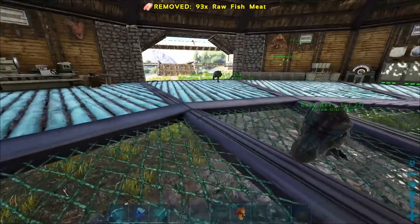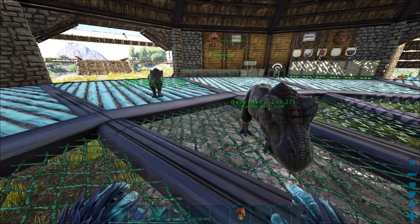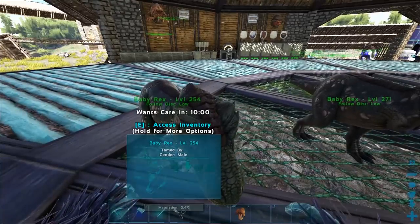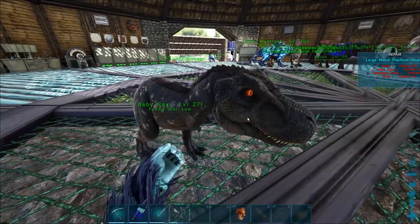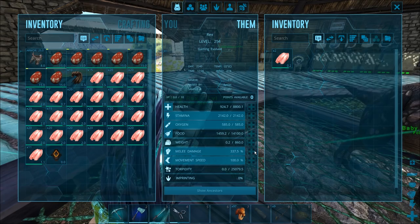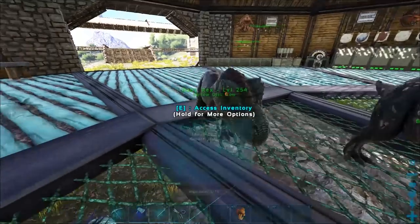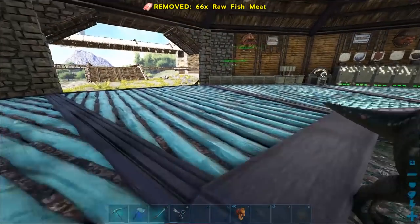I've got plenty of fish meat and the feeding trough out there but they've gotta get to 10% before they can start using it, so it'll take a little while. Let's check the stats — 2142 health, 337 melee. That one is 2142, 337 too — they have the exact same stats, holy crap!